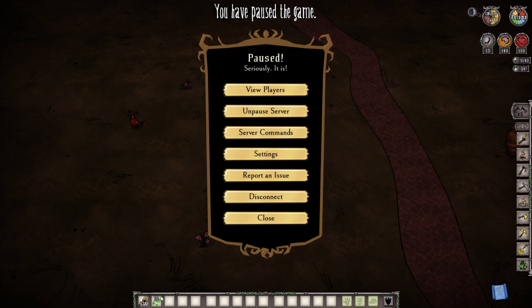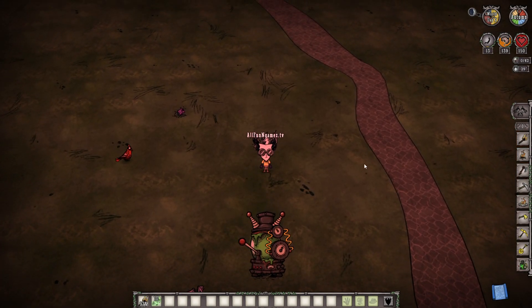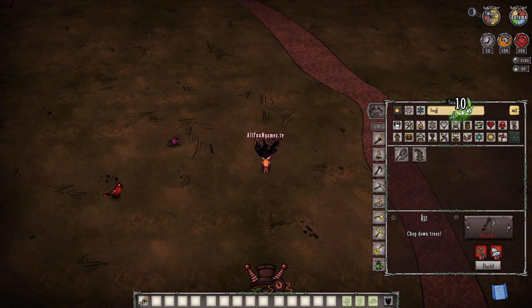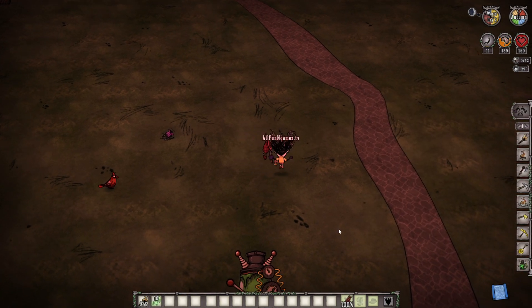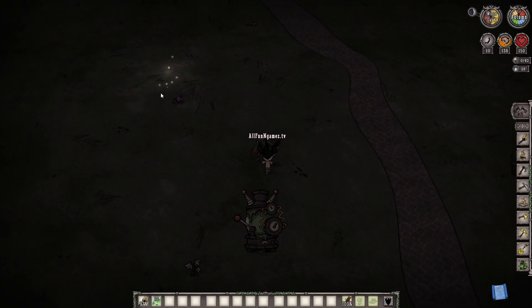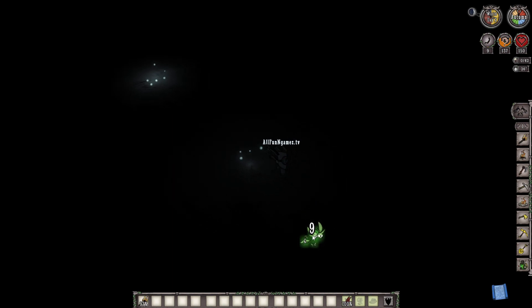So if you've gone ahead and caught yourself some fireflies using a trusty little bug net — you can find fireflies at nighttime — let's go ahead and unpause the server. When you catch your fireflies using a bug net, at nighttime you'll see multiple different fireflies around, which may or may not be near your base. There's one right there — you can go ahead and catch one, and when you get 10 of them, you can go ahead and place them around your base.